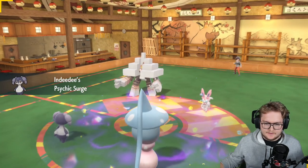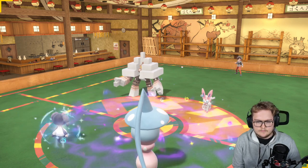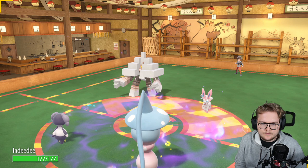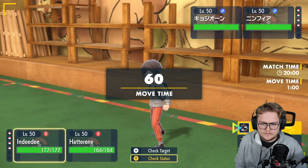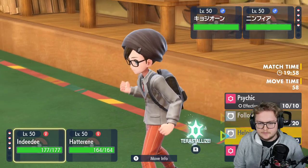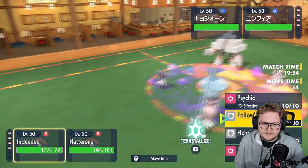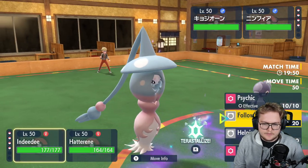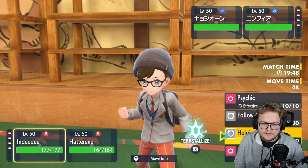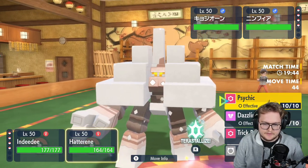Let's see — psychic surge. I'm also putting myself over the moose, but I got psychic, follow me, and helping hand. Light screen here. I think I'm just gonna — I don't really need to put up trick room right now. I feel like I can just helping hand plus psychic to obliterate this Sylveon actually.